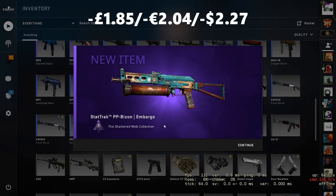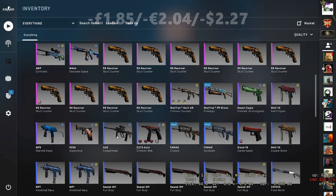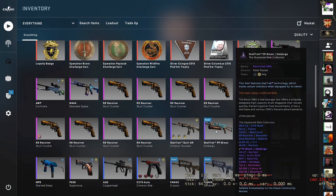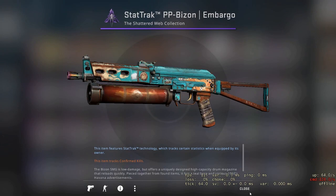The PP Bison Embargo — I think that is the worst thing you can get out of that. Yeah, field tested, 0.31. So that's a bit of a fail for that one. We didn't even get anything to break even on that. But never mind — that's the risky one done.